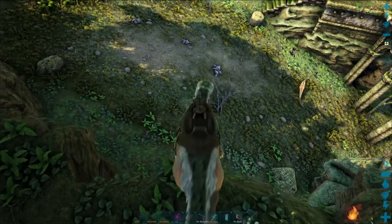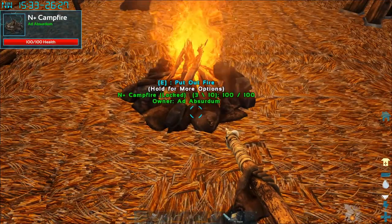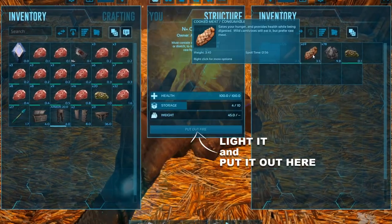Watch out for fall damage. Dinos won't get hurt unless you're riding them, so jump off at the last second to save you both. Buildings have inventories, so for example, you can place raw meat and wood in a campfire and produce cooked meat.